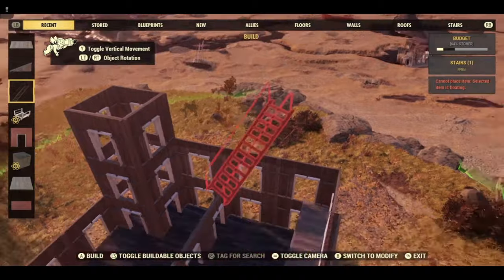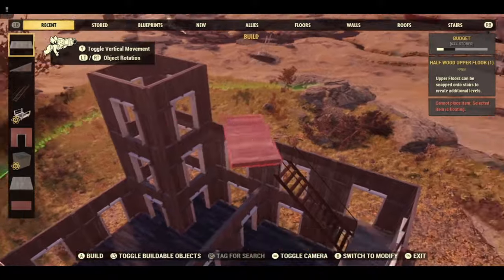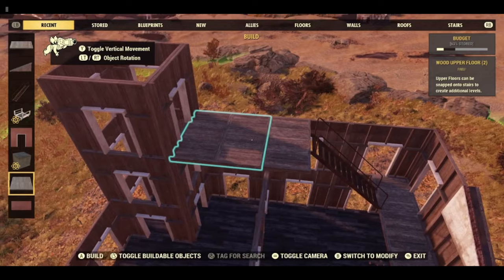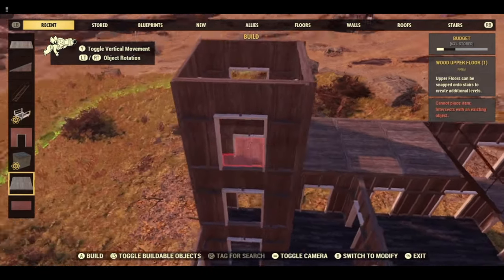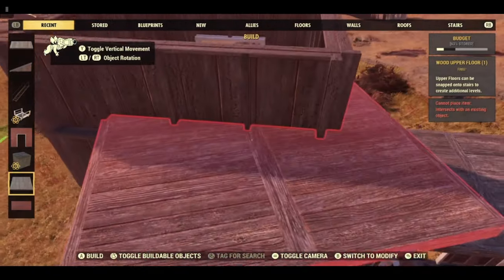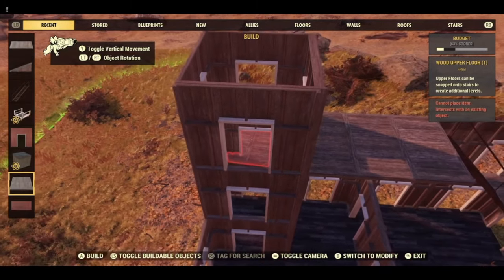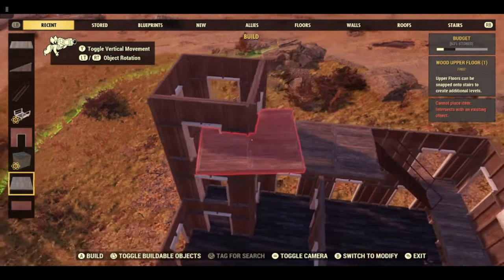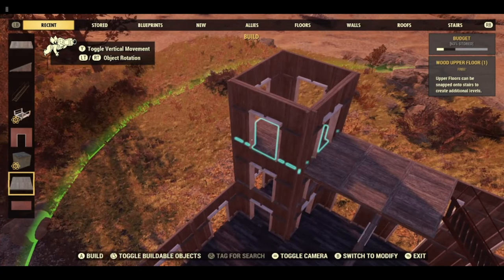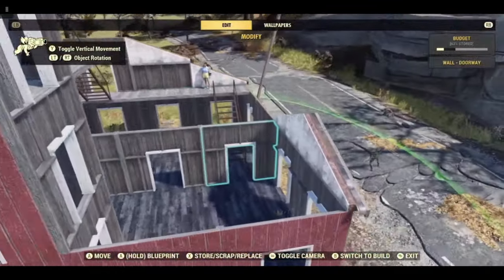We are going to add another staircase, and a half floor, and a full floor, and then a full floor in that. So that is pretty much the shell built.